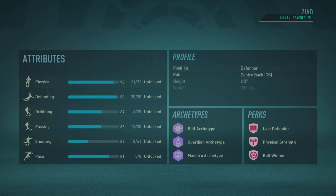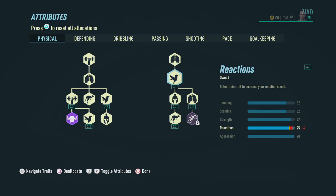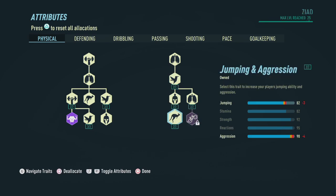Now let's head on over to the attribute section. Physical attributes are very important for a defender, so we're going to allocate a lot of points here. We're going to pick up everything except the acrobat archetype, ending up with 82 jumping, 82 stamina, 92 strength, 95 reactions, and 98 aggression.